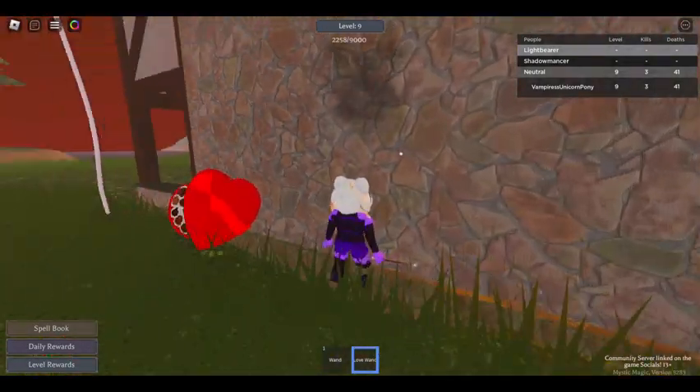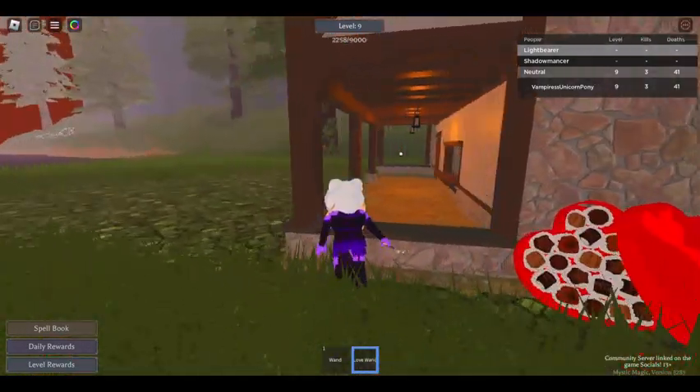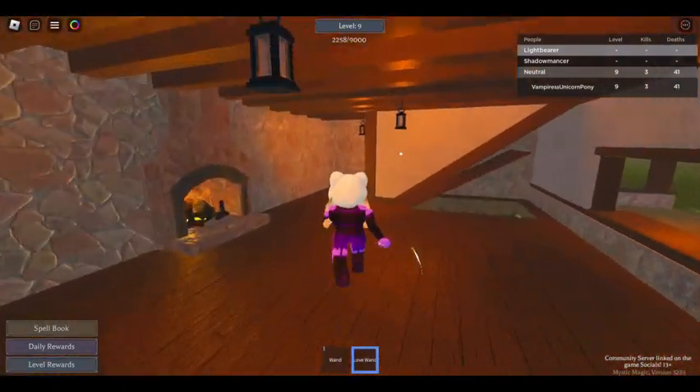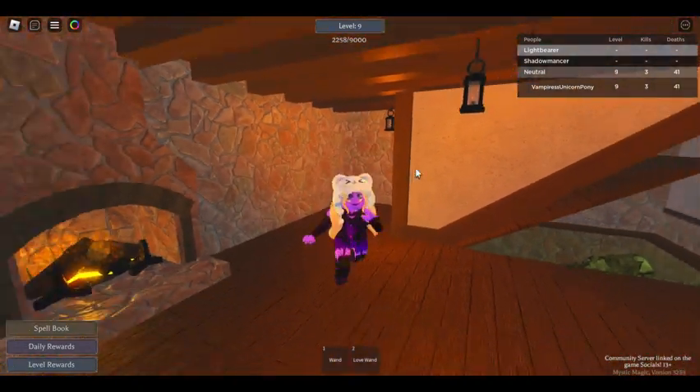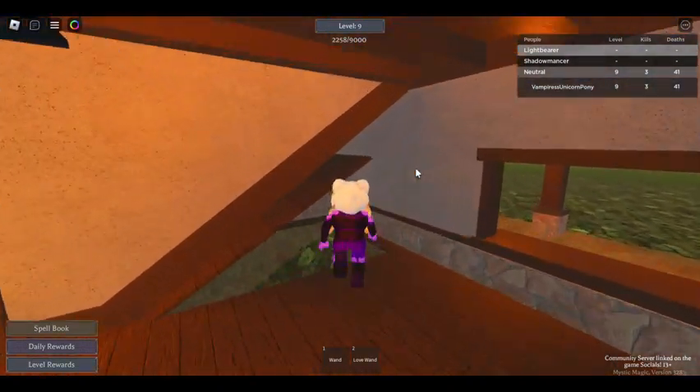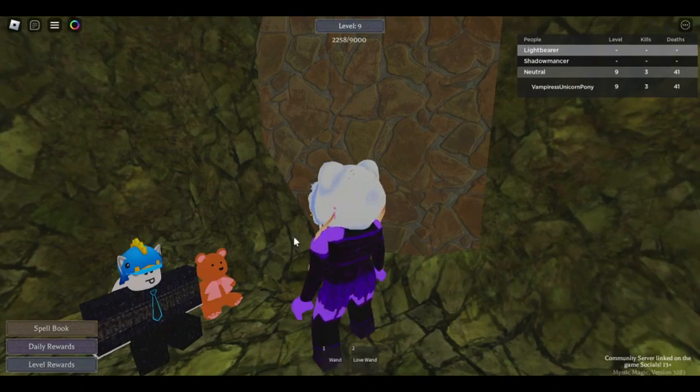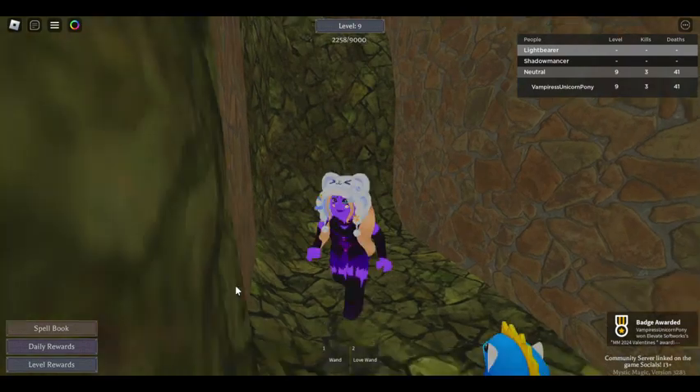Finally, the fourth teddy is in that cabin over there. You walk into the cabin, go down into the basement, and sitting right next to a plushie of a Roblox character is the teddy. You click it and we've got the badge.